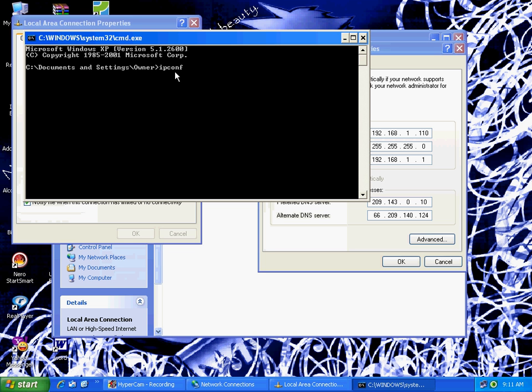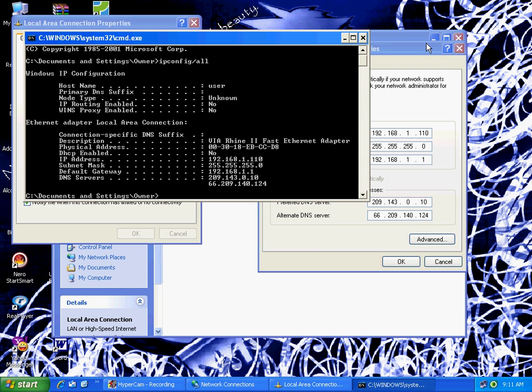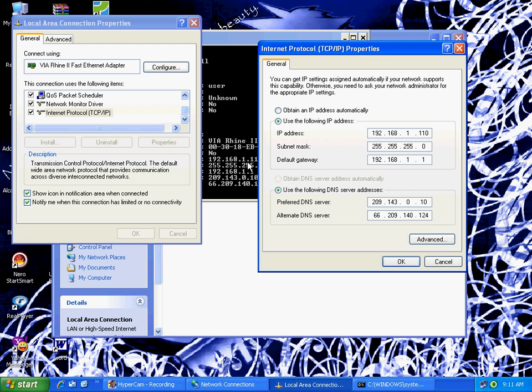Type in ipconfig /all and wait for all that info to show up. Then copy down what you see there: your subnet mask, default gateway, and the two DNS servers.